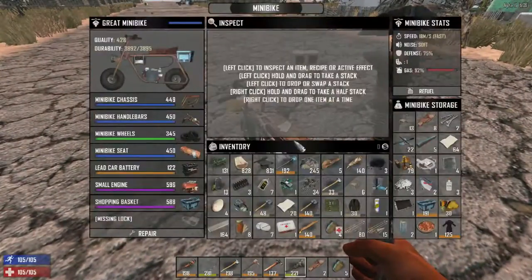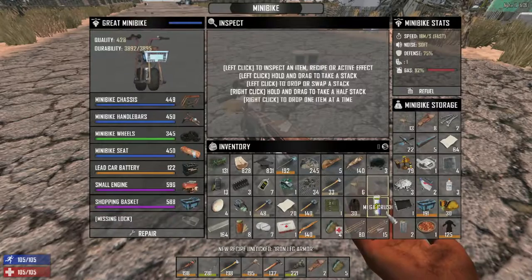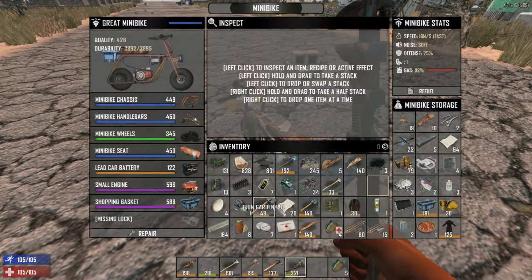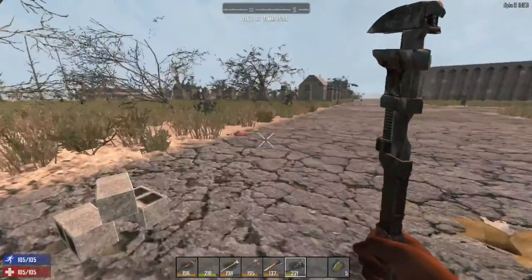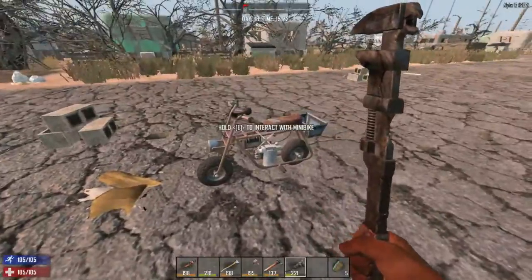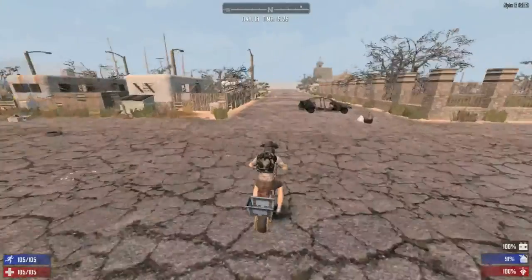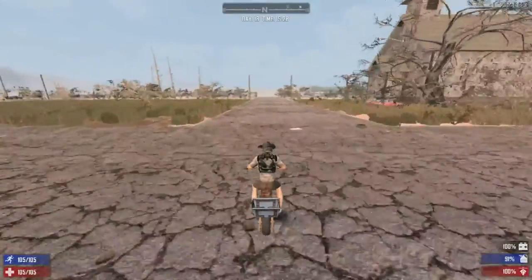Back at the bike with my haul — iron leg armor, which is great. Throwing chairs, leather, and paper into storage. Time is 1500. Need more stone, might dig underground at night. Still have time before horde, and I promised to build the drawbridge, so heading back to base.